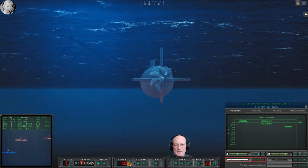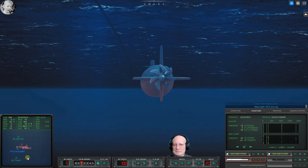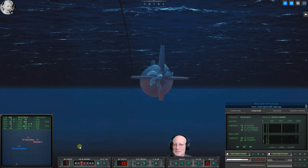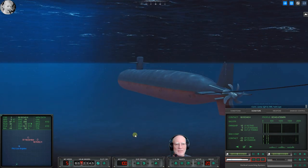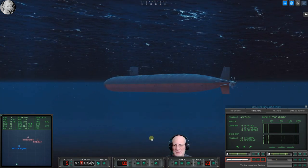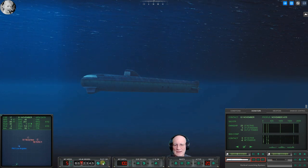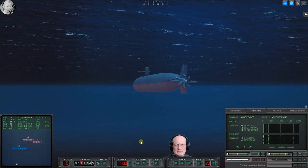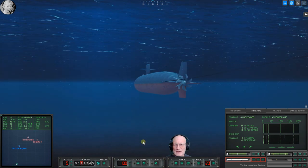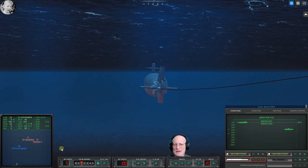Let's come down to one hundred feet — one zero zero. Dive by. November's deficit post. Come right to zero nine zero. I'd rather not get in front of him. He's over there somewhere, not quite eight thousand yards away. I can't pick him out — a little too far away for visual. We should be tucked in, hopefully in the shadow zone above that layer.